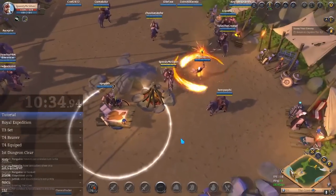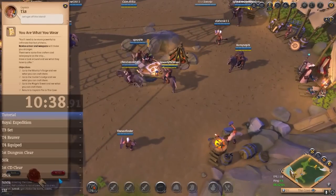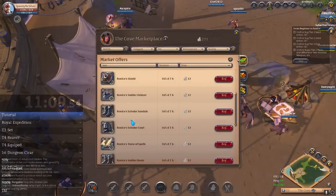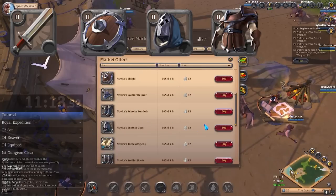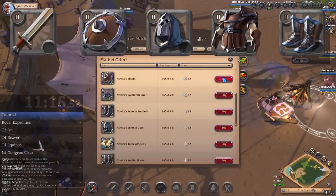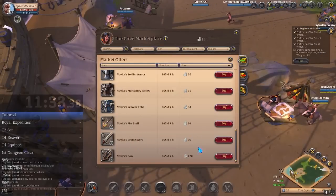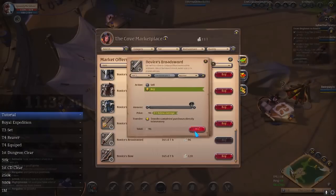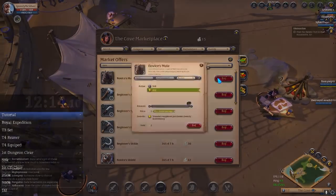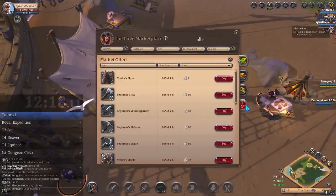Return to Captain Tia, and she will tell you to equip some Tier 2 gear. Go to the market and buy the following items: Broadsword, Shield, Scholar Cowl, Mercenary Jacket, and Soldier Boots. This is important so that you level up all three types of armor, and you can unlock Tier 3 later. The next thing you want to do is buy two mules. This will make you move slightly slower because you'll be overweight, but it is very worth it.